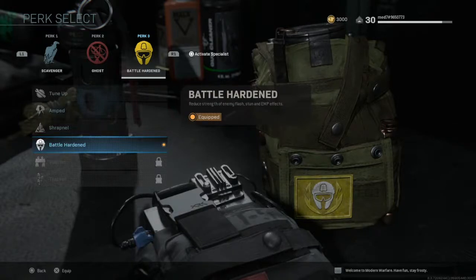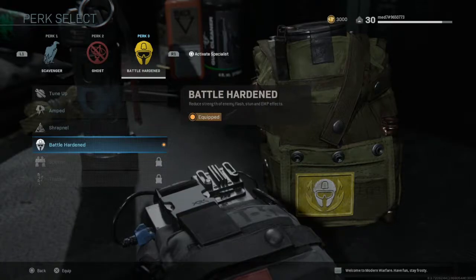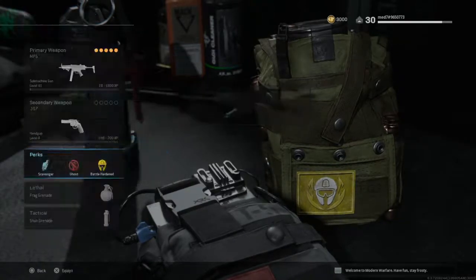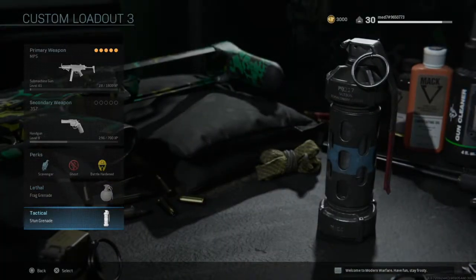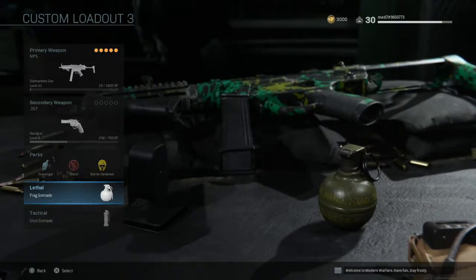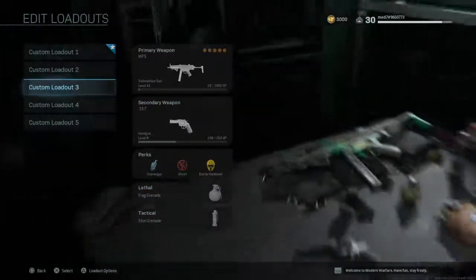Battle Hardened for Perk 3 — another must in this class setup. I wouldn't opt for any other Perk 3 in this game, for the fact it reduces the strength of flash grenades, stun grenades, and EMPs. The flashes and stuns in this game are so overpowered, they're getting thrown constantly — you're flashed constantly — and this perk reduces the duration significantly. For lethal I have the frag, and the stun tactical — though the flash grenade is a lot better than the stun. The frags in this game are insane; they remind me a lot of COD 4 days, so overpowered, believe me.